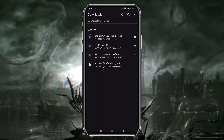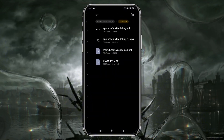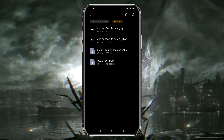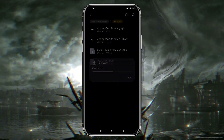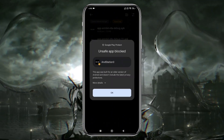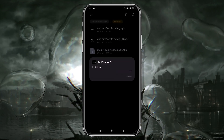After downloading all these elements, we are going to install and set up AnStation 3. Open your device's file manager or navigate to the Downloads folder — you should see the AnStation 3 APK file there. Tap on it to start the installation process. You might see a warning about Google Play Protect blocking the app because it's built with an older version of Android, but we can safely install it.